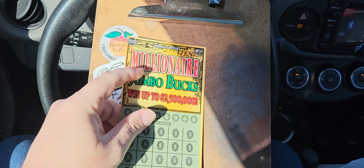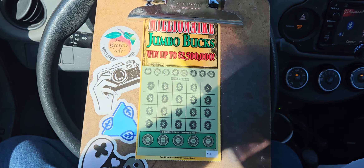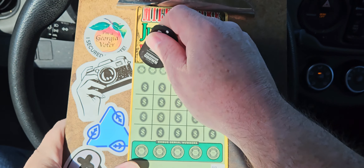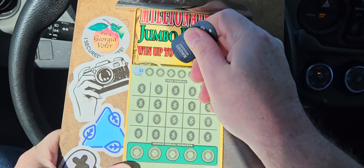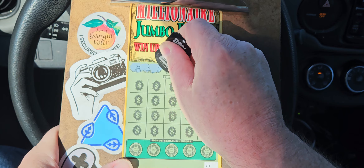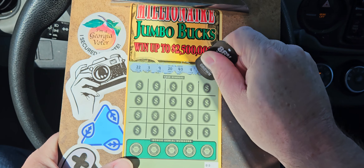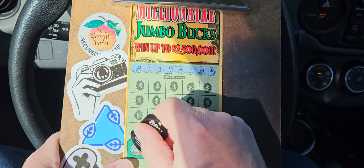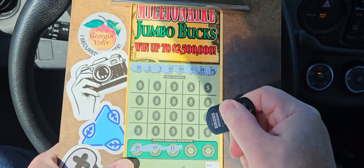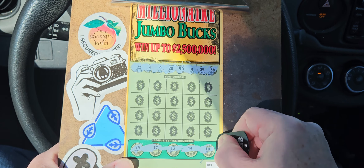We're going to start with the Millionaire Jumbo. Got some sun in here today so we can have some nice bright light. Numbers are: 22, 3, 9, 20, 40, 4, 24, 38, 25, 17, lucky 13, on ticket number 13, 15, and 10.